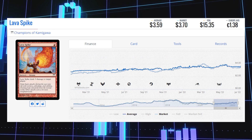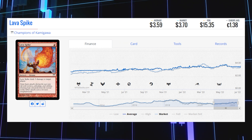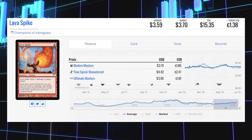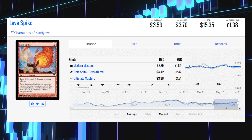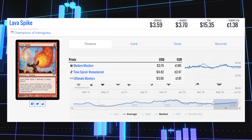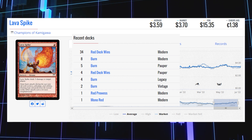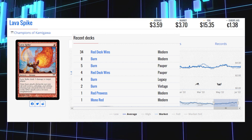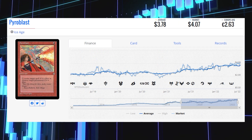The next expensive common is a burn spell — Lava Spike, the original printing from Champions of Kamigawa. The market price currently is $3.70 and its average price is $3.59. It saw a few reprints: Modern Masters at $3.79, Time Spiral Remastered at $4.42, and Ultimate Masters at $3.96. This card sees most of its play in Modern in Mono Red, Red Prowess, Burn, and Red Deck Wins, but also sees Burn play in Legacy and Pauper.